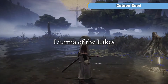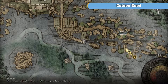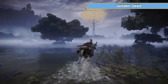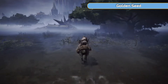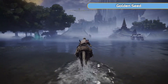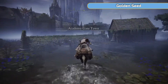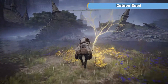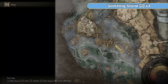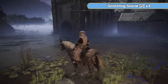Teleport back to the grace point and then we're going to ride around this area. Look out for a broken bridge - don't go too far left because there are lobsters there. Look for the collapsed buildings and the collapsed bridge, and there's going to be a golden seed there - a nice easy one. Basically all we're doing is making our way around this early part of the Lakes and getting into Raya Lucaria, which is going to be the next video.